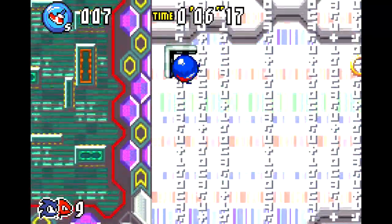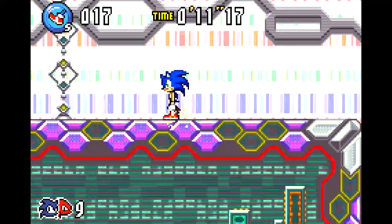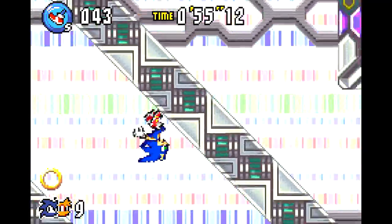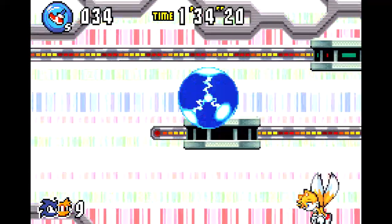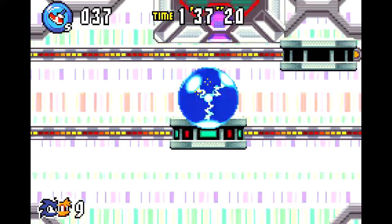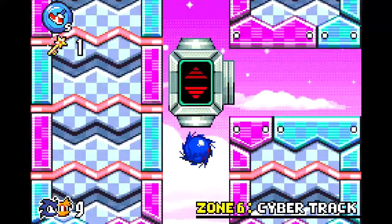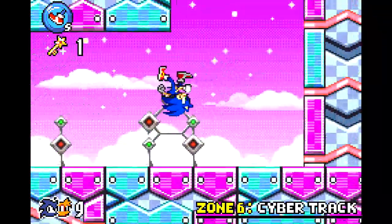The next level, Cybertrack, is a much improved techno base from Advance 2. I find the background in this level much more appealing to the eye — with the flat white background with rainbow static, and platforms appearing and disappearing with each individual pixel flying away. I love the moments of straight running, the rotating platforms, the grind rails, and reverse gravity. However, I don't like the parts where you have to ride platforms for an extended period of time — a feature in Ocean Base as well — and that is why these two zones are my least favorite. I also don't care for the hub world, since it's the worst designed hub in the game, with so many points of no return.